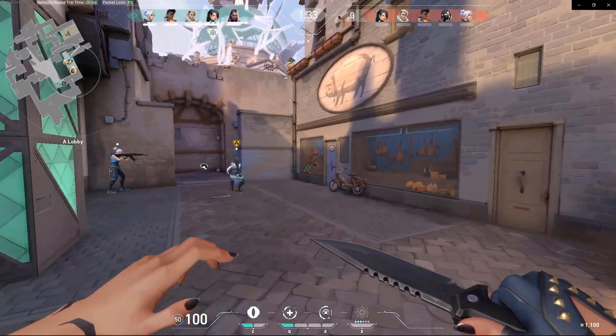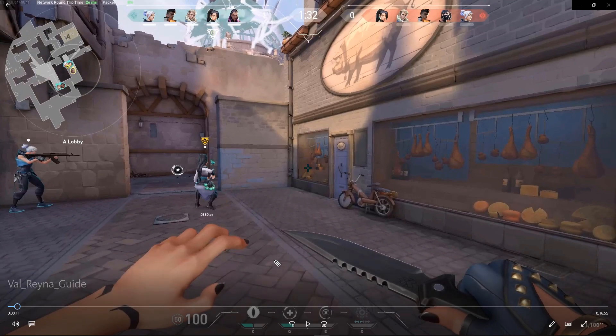So here, what I'm doing in this match is that her Leer ability is a good ability to obviously flash opponents. Placing the Leer is very critical because if I place it by this wall and there's an enemy here, they'll get blinded, whereas someone who doesn't look at it won't get blinded. The Leer needs to be in their line of sight for it to work, and you want to place it in an area where they have to look down or up.